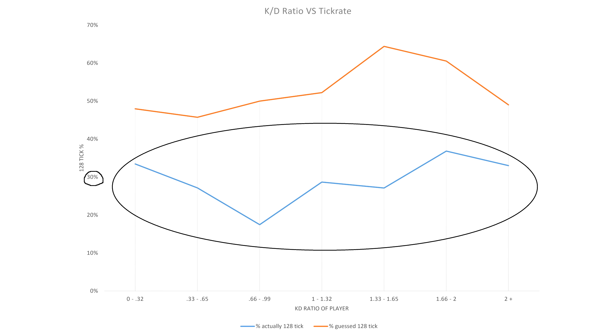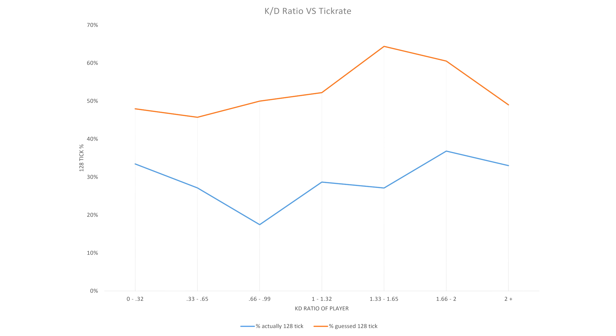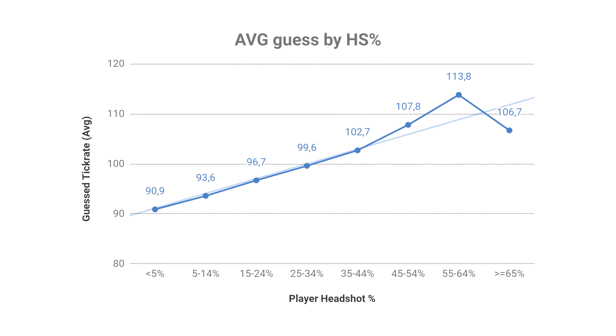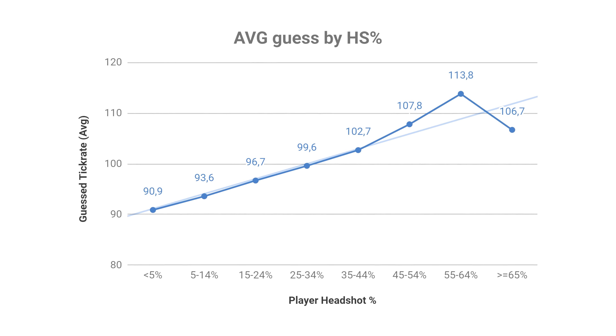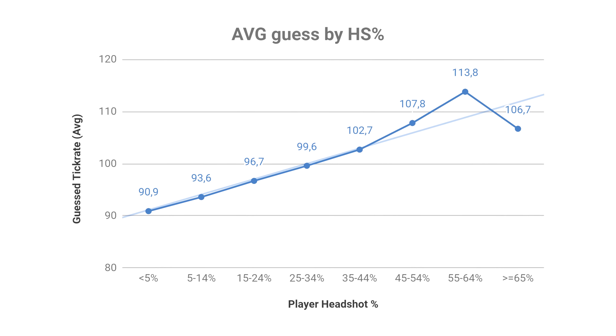Had people been able to tell the difference between 128 and the lower tick rates, you'd have hoped that more players would have said that they felt they were on lower tick rate servers. But at 50%, they might as well have been randomly guessing. Kinsey decided to compare results another way.